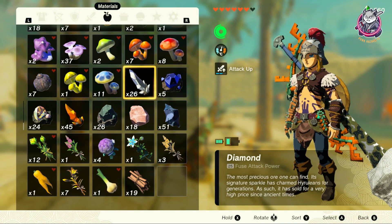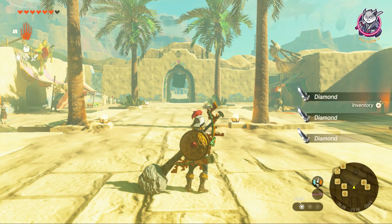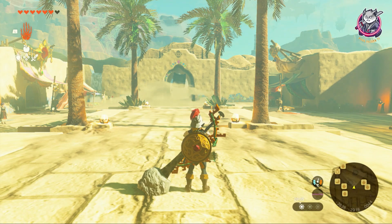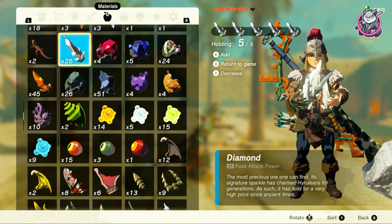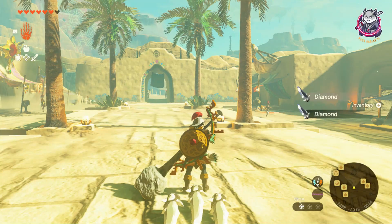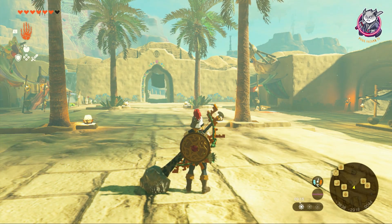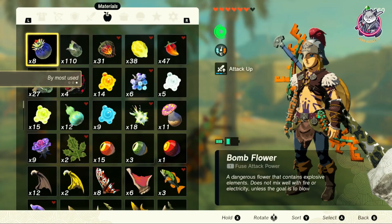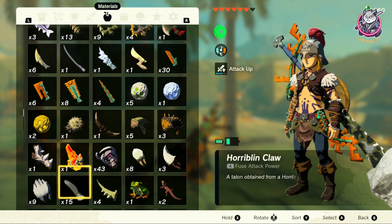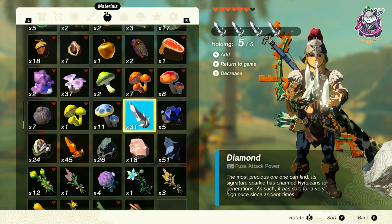Watch it work live: starting at 26 diamonds, press Y and B — now 31. One more time — now 36. Quick recap: go ZL, X, and A while in the air, then press Plus to open your inventory. Navigate to the item you want to duplicate — here are my diamonds — select all of them and press Y and B together. That's how you duplicate items in Zelda Tears of the Kingdom.